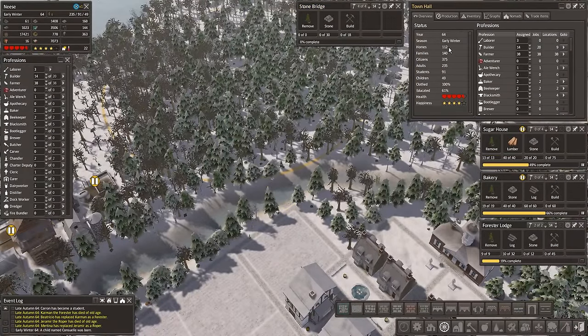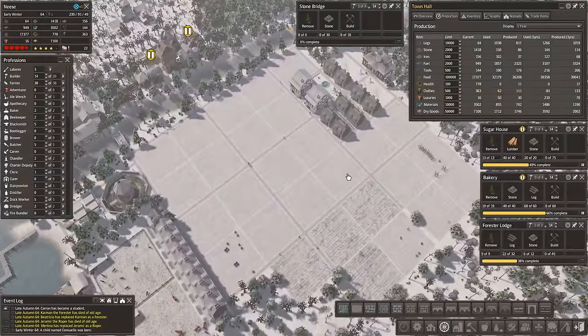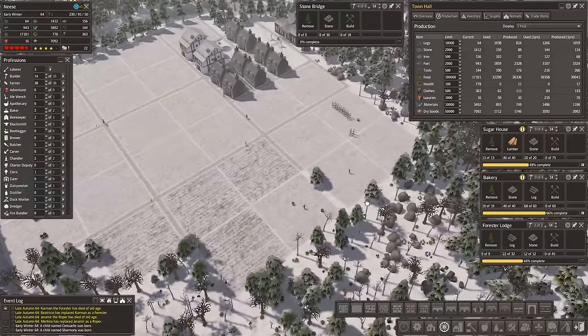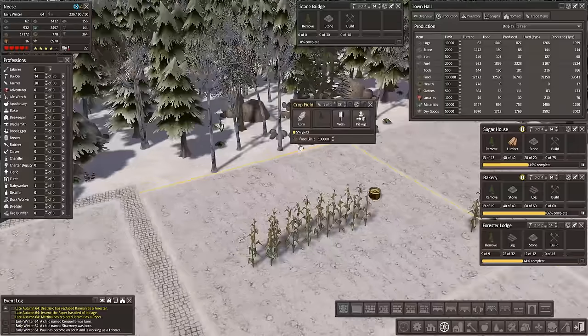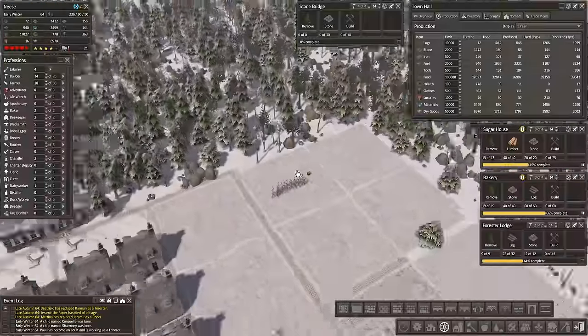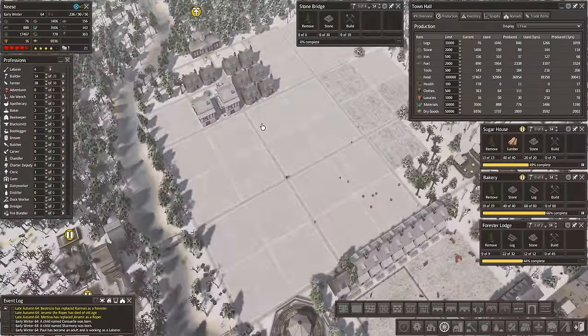Let's have a look at our overview. We've got 375 citizens, so we're doing well. Food produce: 39, use: 39 — okay, I was meant to keep an eye on this during the winter. They still seem to be collecting a bit. This one here — I think there's a random randomisation to this. The corn is pretty hardy, it survived winter. Not too bad — at least we're making enough.